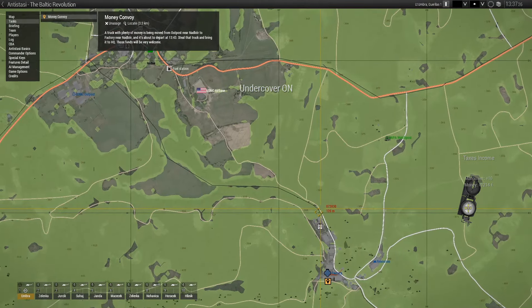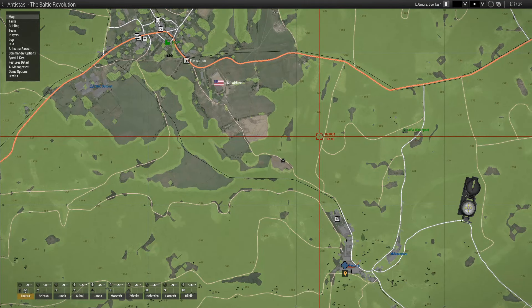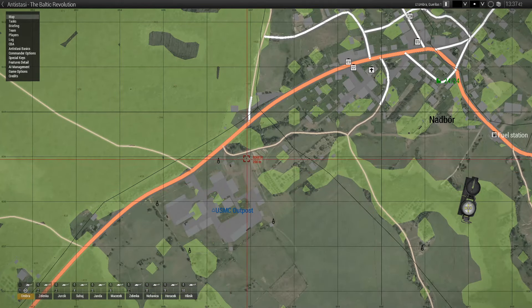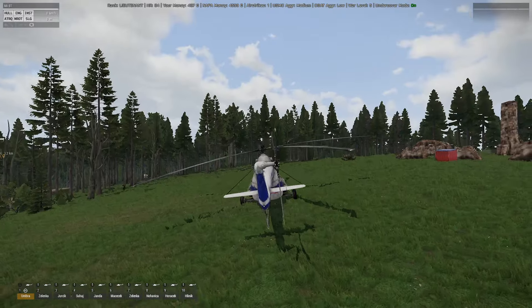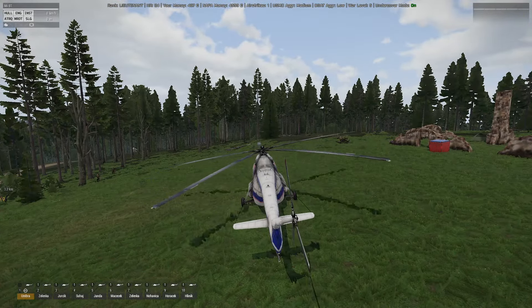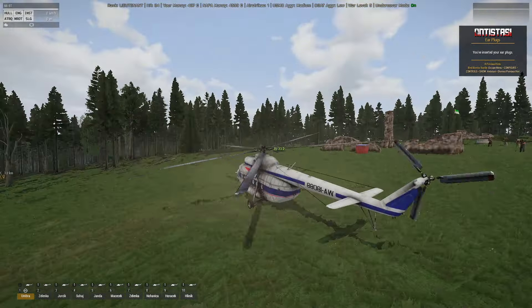I reckon probably our best spot to take this down, if it is going to be out in the open, it's going to be here. It's kind of close to the airbase - I don't know what the radius is near the airbase in this mission. I think it's going to spawn around here and then probably go through Nadbor and down this way. I've been playing a bit of Counter-Strike today, I think the stupid has rubbed off on me. Let's get this thing off the ground - earplugs in, just because this thing's quite loud - and then we'll head out towards our objective.